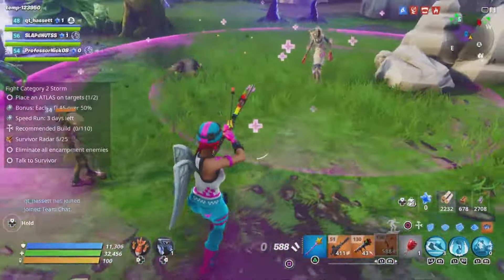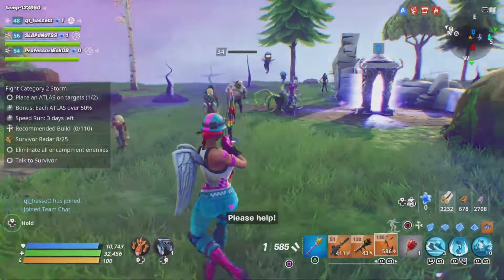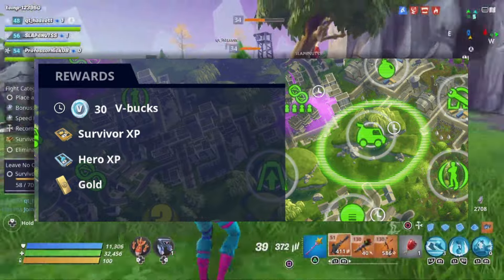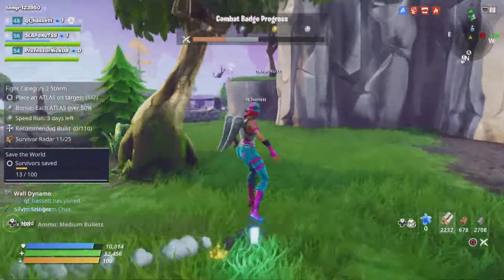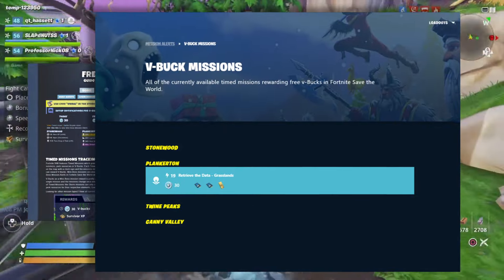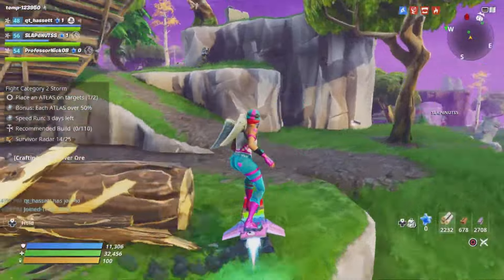For the final way to earn V-Bucks in Save the World, occasionally there will be missions that will reward you with V-Bucks. These missions usually come once every day, and they can give you 30 to 100 V-Bucks each mission. I would recommend using a mission tracker, such as Free the V-Bucks or STW Planner, so you'll always know when and which map these missions will be in.